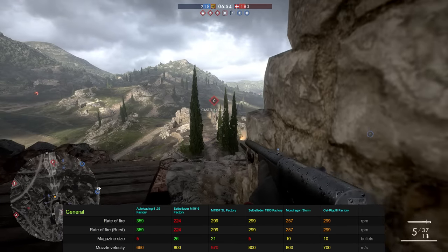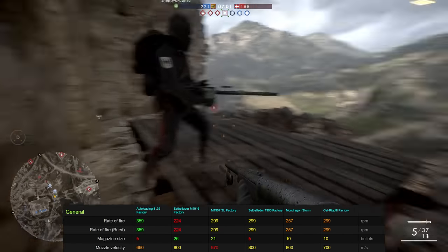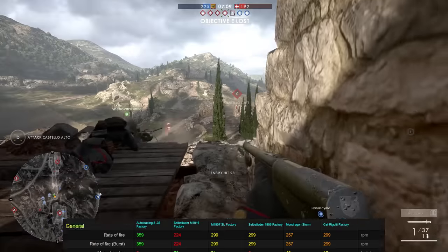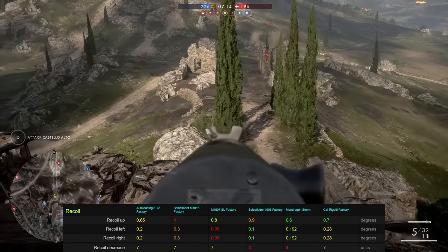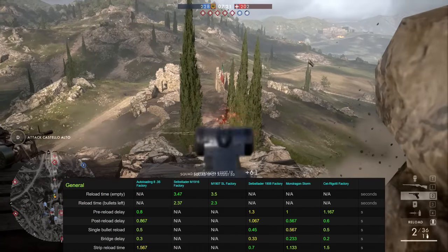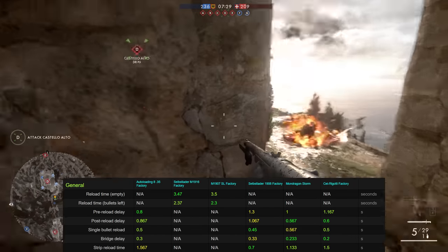The only issue here is the tiny magazine size of only 5 shots. If you're shooting at the torso doing 42 points of damage, that means you can kill exactly one person — it takes three shots, leaving you two bullets, which won't kill another guy. When it comes to recoil, the Autoloading 8 is mediocre — not as bad as some but not as good as others. Its reload time from empty of 3.234 seconds makes it slightly faster than its magazine-fed cousins but slightly slower than the other strip-loading rifles, though the differences are virtually negligible.